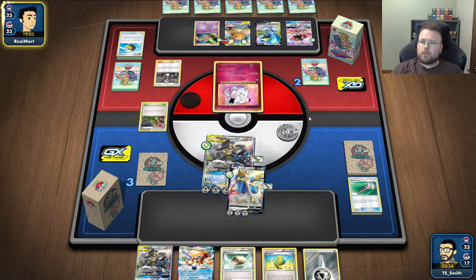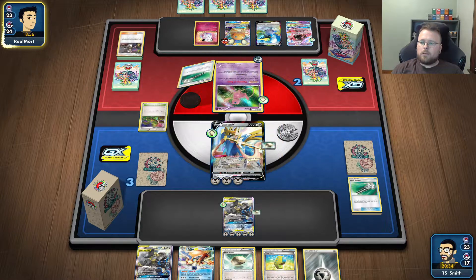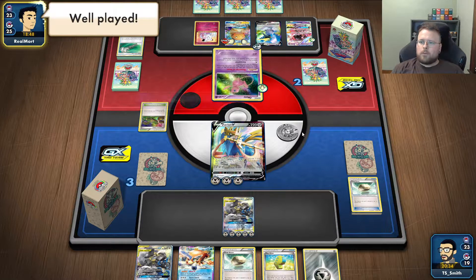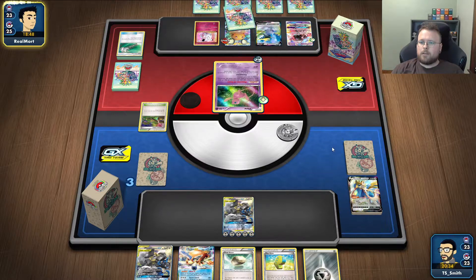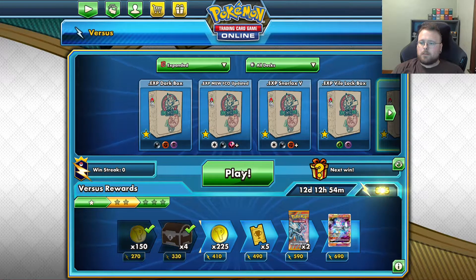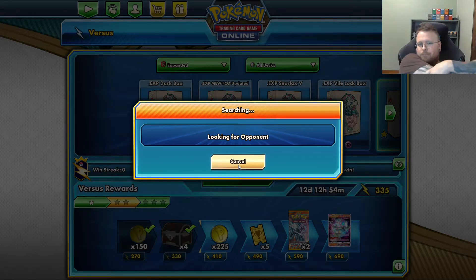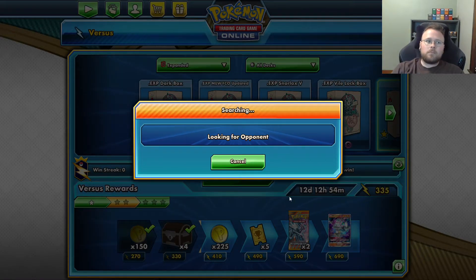I need him to not have another Mew. Never mind — he wins. I think I really threw with that Dedenne play. I think if I would have gusted up Clefairy, they wouldn't have had access to this play at all. I also should have picked up that Delmize and not put it back down. Keeping that Delmize in hand would have forced them to have to take both my Pokemon out, essentially turning that game into two more chances, which would have gotten me the win there.